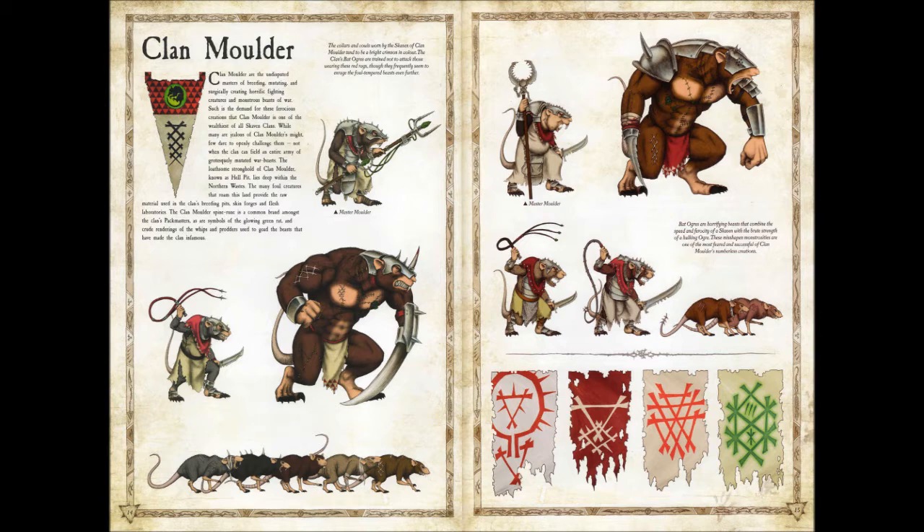Such is the demand for these ferocious creations, Clan Molder is one of the wealthiest of all Skaven clans. While many are jealous of Clan Molder's might, few dare to openly challenge it. The Clan Molder spine rune is a common brand amongst the clan's pack masters, as their symbols of the glowing green wrath and crude renderings of the whips and prodders used to goad beasts have made the clan infamous. These guys sound like the mad scientists — your Dr. Frankenstein type of guys.